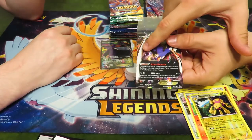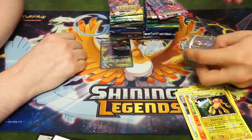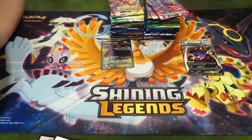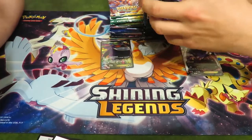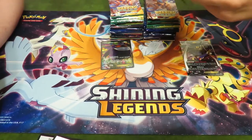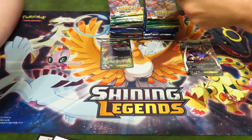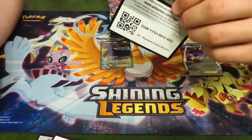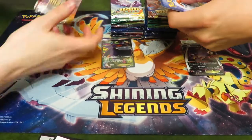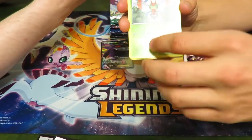I thought that was a scratch on the card, but it's part of the artwork. I had so many cards in that Generations box with a scratch like that right across the reverse holographics. It was in almost all the reverse holos. Here's your code card. Let's go ahead and start opening Roaring Skies, guys — it's next! Hope you're happy about that.